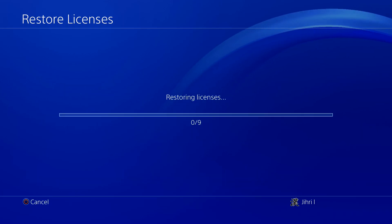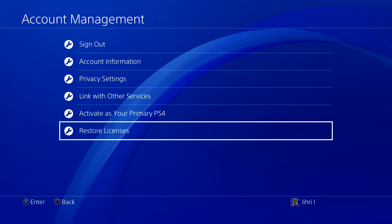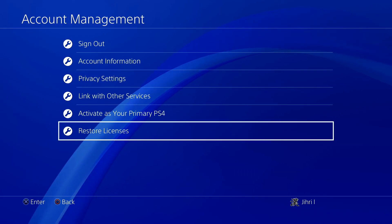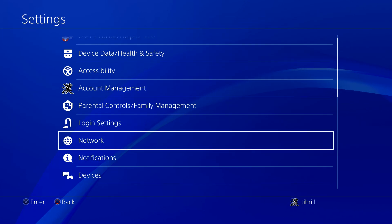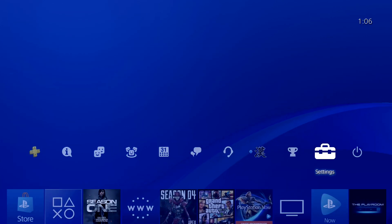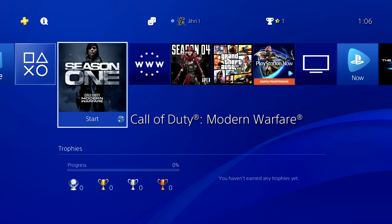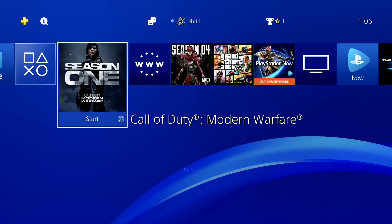Once you've done that, you want to restore the licenses — just restore it. Restoring your licenses won't delete your save data or delete your game; it'll only ask you to close your application. Once you've done that, go back to the game and try it again.